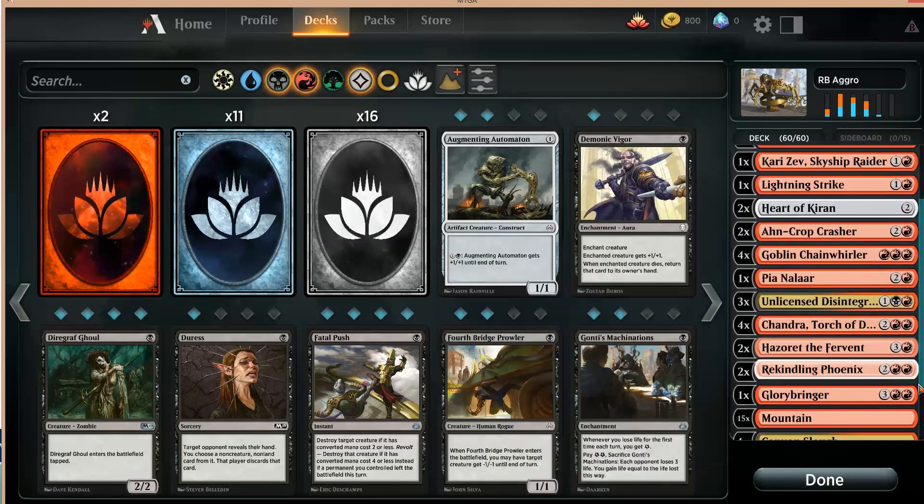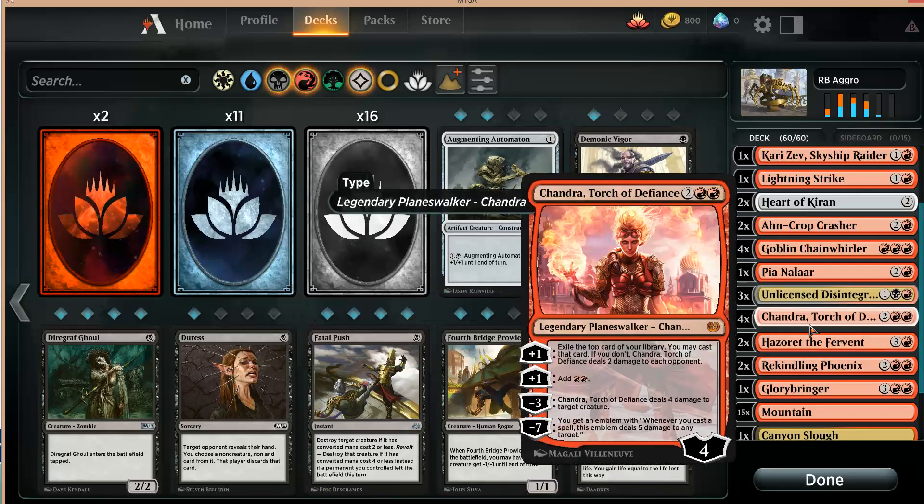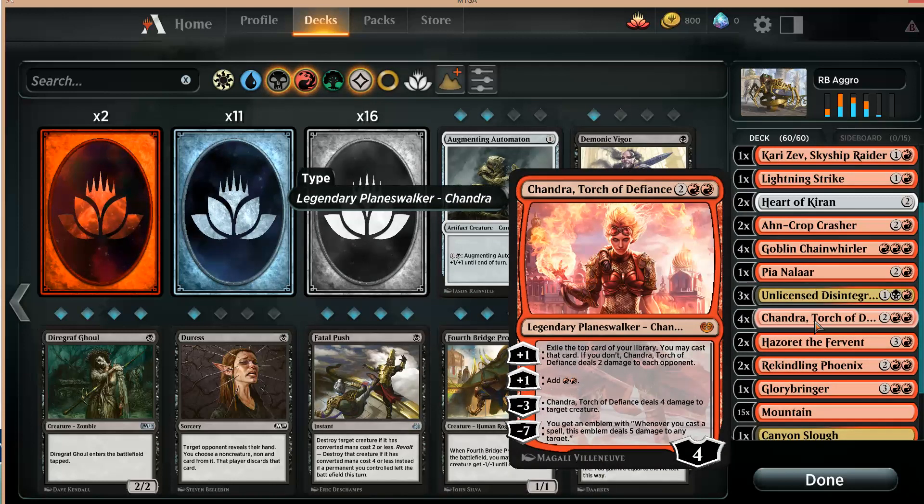I am playing too many Chandra Torch of Defiance. Those are free — you can get them for nothing in Arena. I love her. But I think the correct number here is three Phoenix, two or three Chandra, and two Glorybringers. But this will do for now. Perhaps this is one expensive card too much, and I should be playing some cheaper card instead, because there's a lot of four-drops here.